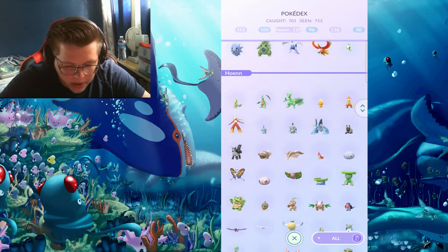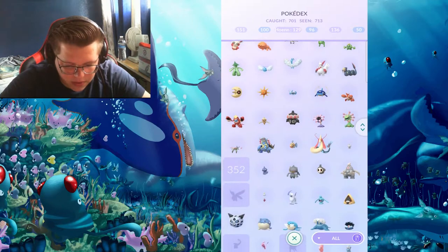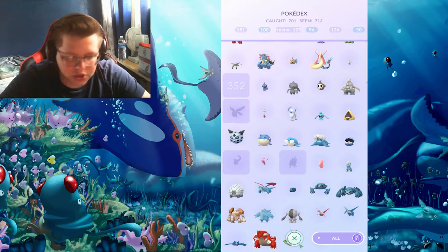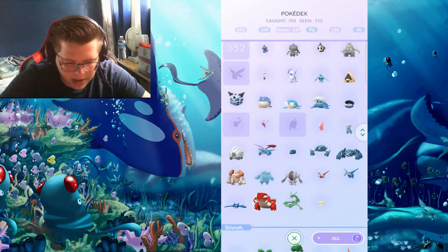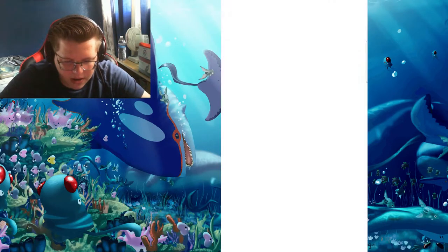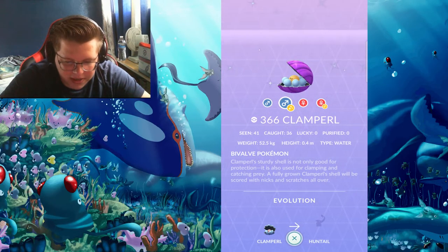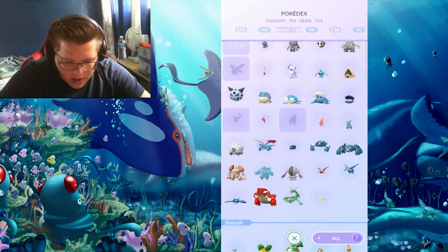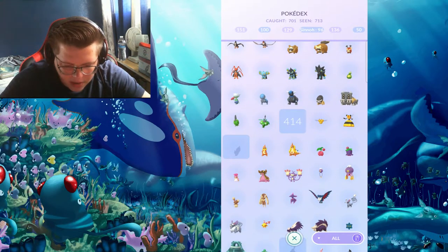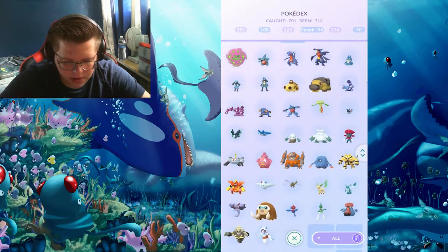My Hoenn dex is also very close — I'm missing Torkoal, because it's regional; Tropius, also regional; Relicanth, regional; and Huntail I just can't seem to get. I've evolved Clamperl like five times and cannot seem to get a Huntail. I actually did get a shiny of it but evolved into a shiny Gorebyss instead. Then Sinnoh I'm still missing a couple — I don't have Mime Jr., and I'm surprised I don't have Pachirisu yet, which I think may be regional.